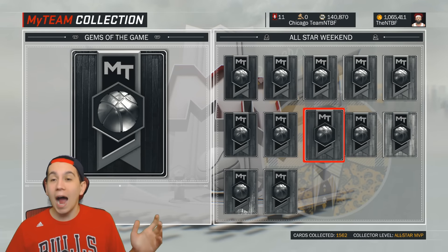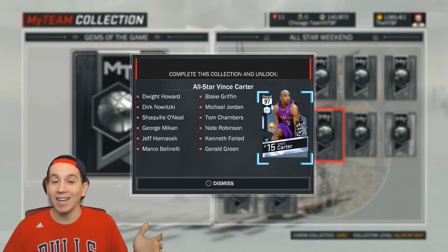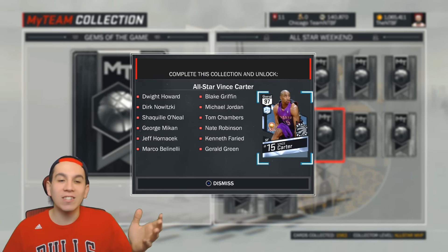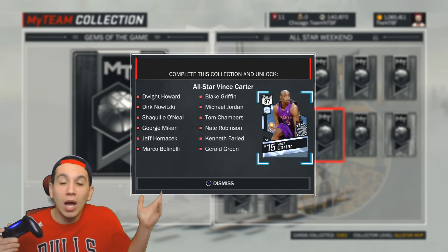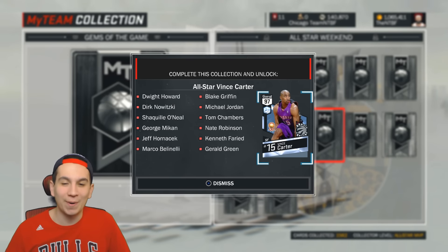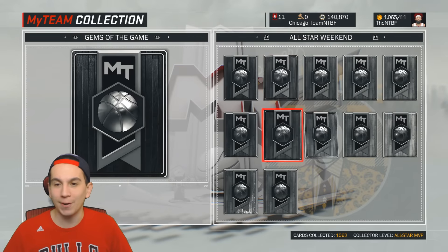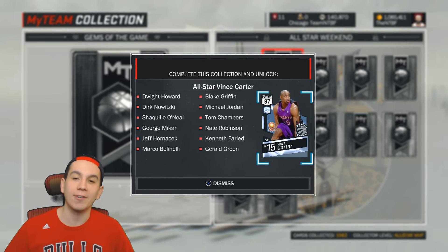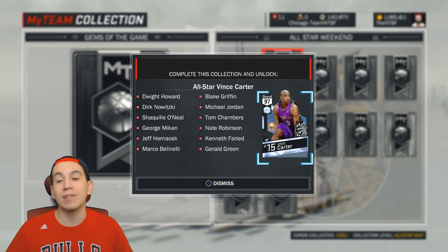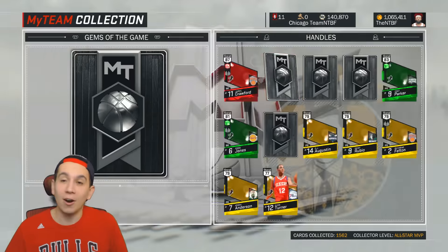I didn't even open the All-Star Weekend packs. Like, the Dwight looks cool, the Blake looks cool, the Dirk looks cool, the Nate looks cool as well. But I just didn't feel like spending $50 for a box — just wasn't in the budget at the time, so we avoided these packs in general. The Vince Carter does look absolutely dope, but I knew I wasn't going to get all these freaking cards, so I had no desire to open them.